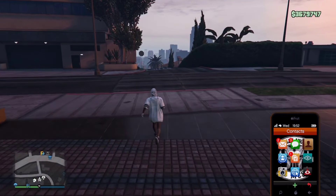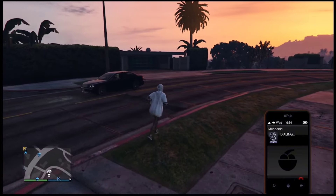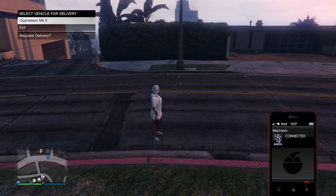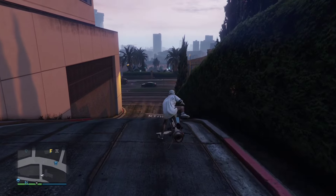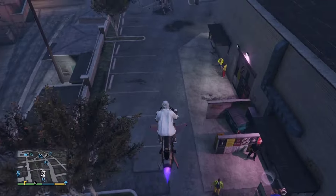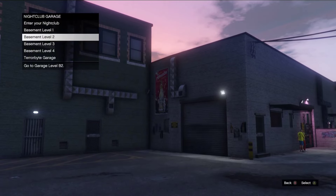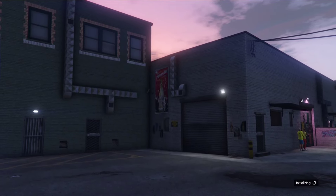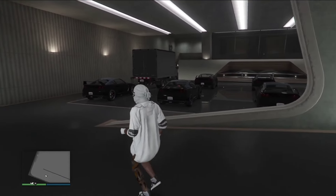All you're going to want to do again to get this into your nightclub is call in one of your cars from your nightclub. If we head back over to the nightclub, we should be able to see the mule custom in B2. Once we've loaded into the garage, you can see the mule custom is there.